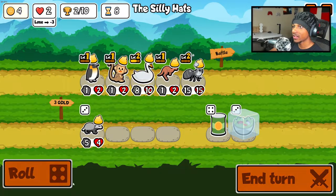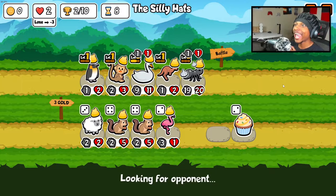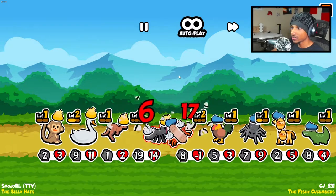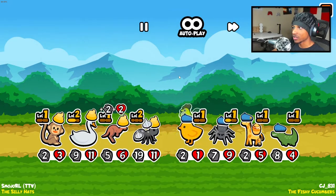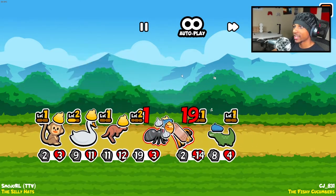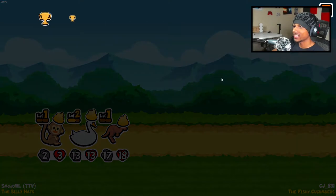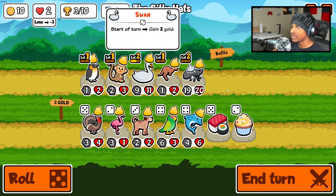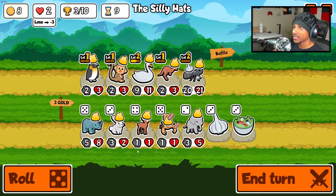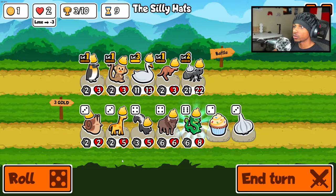We combine here — nice — and yeah, that's 100% the play. Look at that scaling, this is what I need right now. If we can get an early cat that would be a godsend. The only thing that could damage us right now is a dolphin killing our kangaroo early, but other than that, look at this — 17/18 at the end. We go ahead and use the sushi.